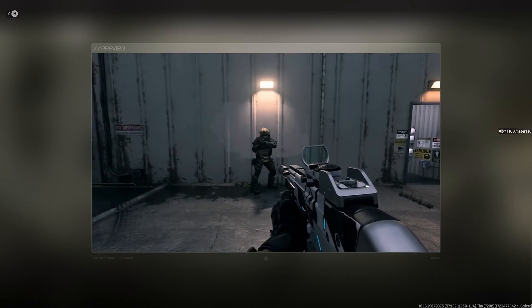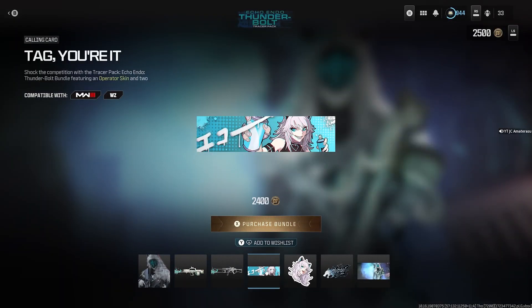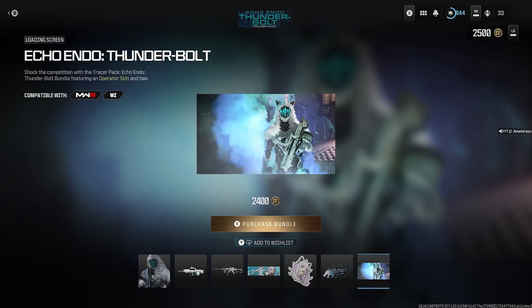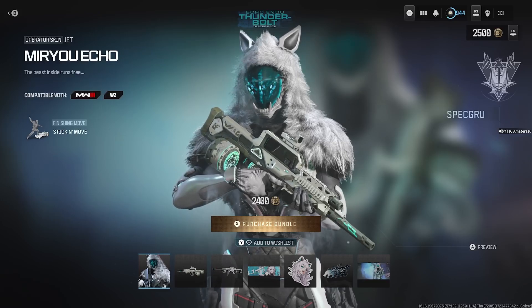Next we get the Tag You're It calling card with a wolf design on it. Then the Lone Wolf weapon sticker, and the Wolf Tags large decal. Last, we get the Echo Endo Thunderbolt loading screen.